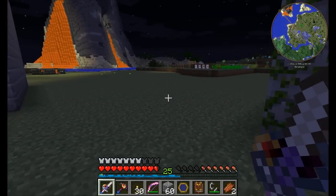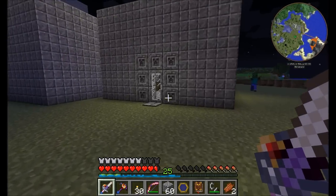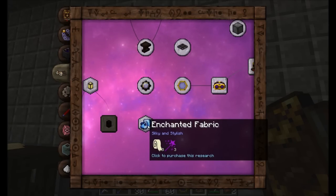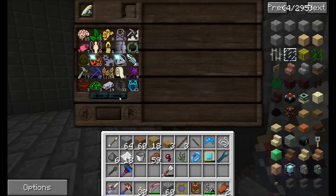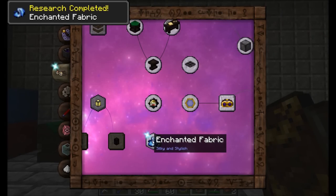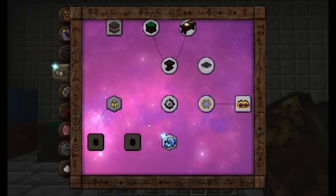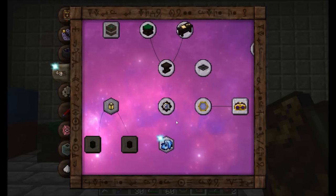Some researches can be straight up purchased for research points instead of doing the table puzzle — usually the easier ones. For example, Enchanted Fabric just says three Pano and three Percantio. I've got eight and nine of those, so I just click on it and research is completed — no table work needed. Some researches need aspects to purchase and some do not. Wearing the goggles gives a 5% discount on work done in the arcane workbench.